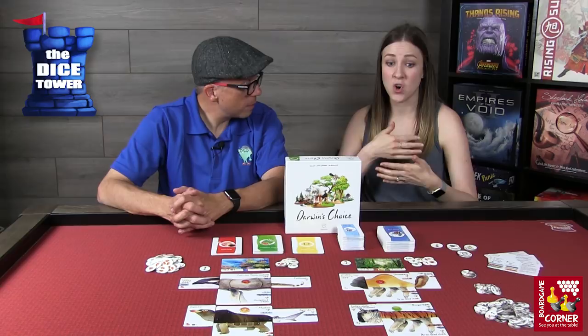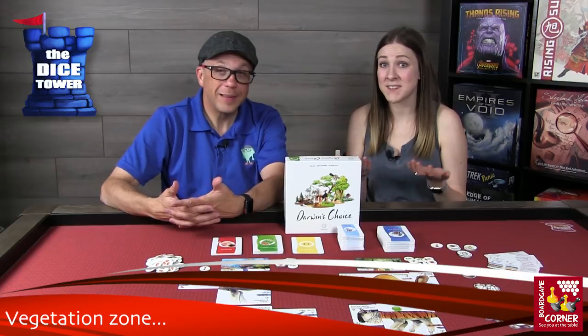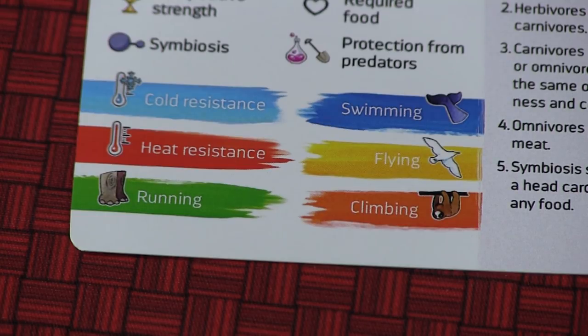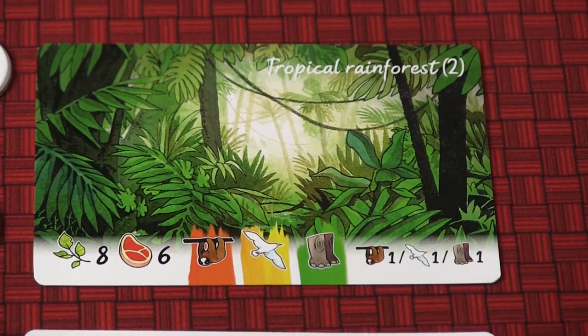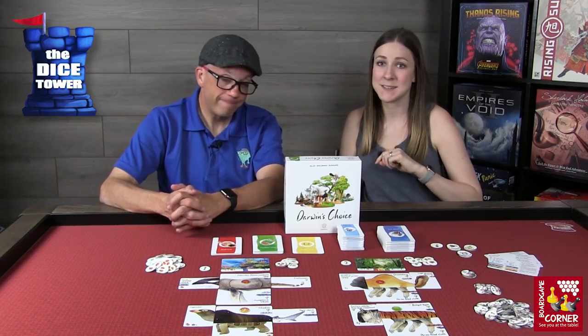The cards also have to be in the correct orientation — the words must be displayed correctly at the top. You can't put the tail as legs or anything like that. Once you have your creature ready, you decide which vegetation zone to put it in by looking at its adaptability. There are six types: temperature (cold or hot), running, swimming, flying, and climbing. You look at the zones out there, find one that suits your creature, and it must meet the minimum requirements. You'll place your animal in that zone higher or lower than other animals based on its adaptability and competitive strength, indicated by the trophy icons on the card.